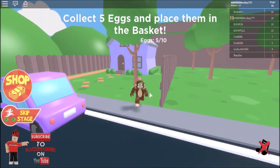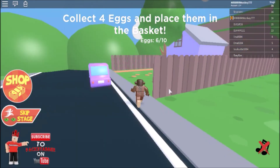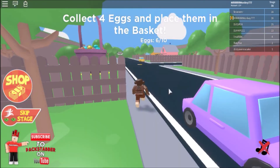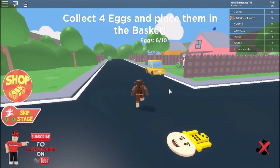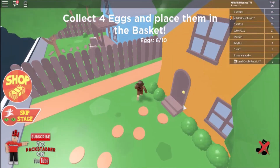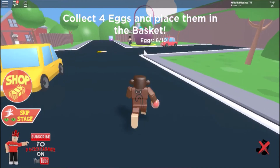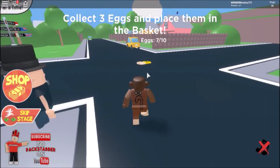Is there one on this house? There is — okay, let me get it. It feels like one egg per house, maybe one or two. Let me just double check to make sure I get them all. Yep, that's all on this house. Now let's move to the houses on the left-hand side. That would be number seven, with three left to go — fantastic!